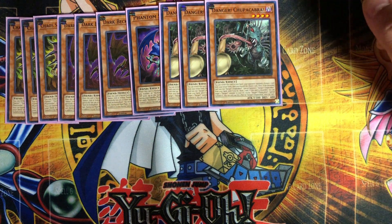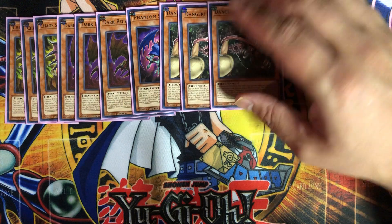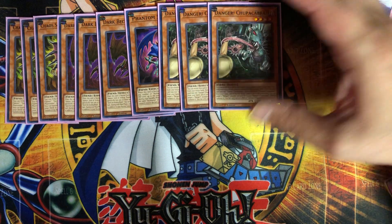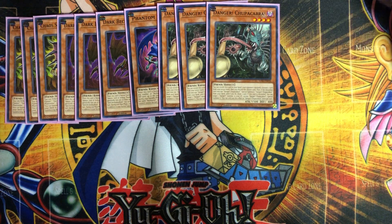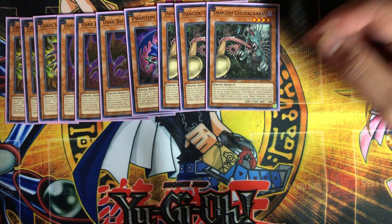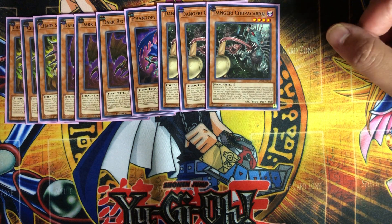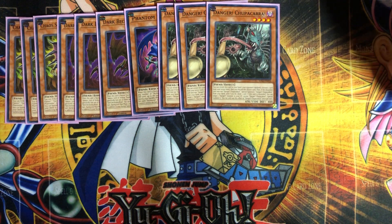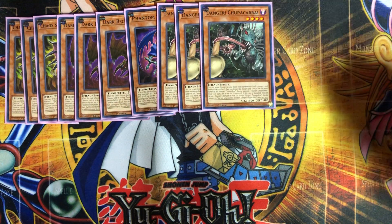To help with that, the structure deck came with the Danger monster Kuriboh Kobra. I don't have any other Danger monsters so I've only included the one from the structure deck, but if you have others you could include them. You reveal this card from your hand, your opponent randomly chooses one card from your hand and discards it. If the discarded card was not this guy, you special summon him and draw a card. Otherwise, if this card is discarded, you can target one Danger monster in your graveyard and special summon it.